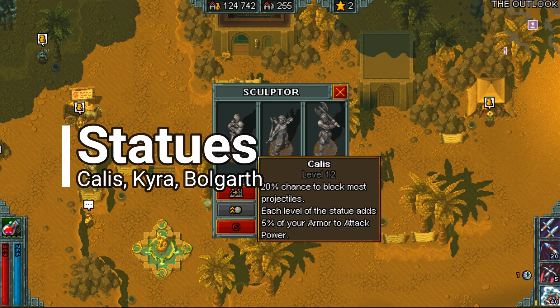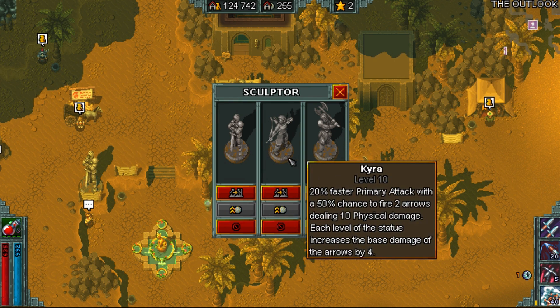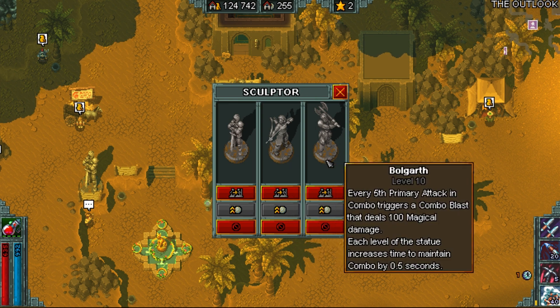For statues I'd recommend the following. Using Kallus to get increased attack power for your armor and also the chance to block projectiles. Using Kyra to have faster primary attacks so we're doing more damage, proccing our passives more often, and it also helps by doing additional arrows. The faster attacks will also mean that you will be able to stun, disarm enemies, and leech faster. Lastly we use Bolgarth to have a combo blast that deals magic damage to help us AOE clear as we go through and also increase the time that we are in combo.